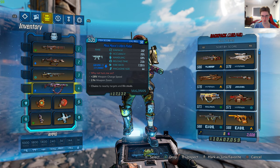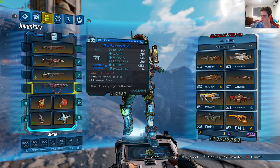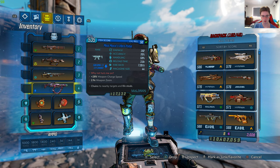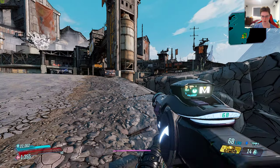This weapon was gifted to me, but I can tell you how to get it. Apparently you have to complete all of the crimson radios for Miss Moxie herself, and that's how you get the weapon — it comes through the mail. Thankfully this was gifted to me so I appreciate that, but other than that let's give this gun a shot.